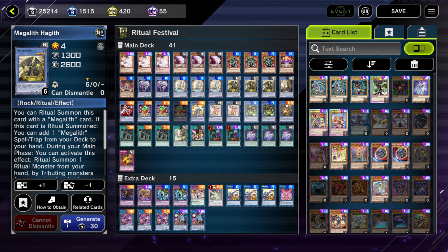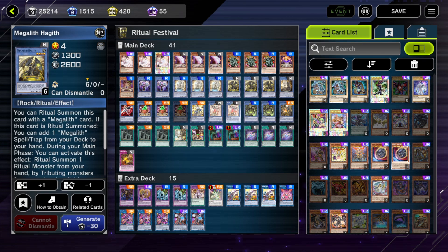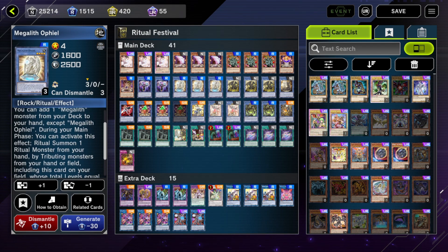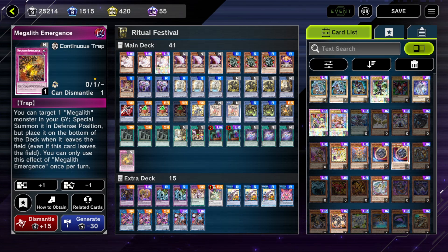The gimmick with all the Megalith ritual monsters is that they can all ritual summon other Megalith monsters from the deck, and when the other ritual monster is special summoned, they gain effects. Ophio is a monster searcher - when you ritual summon Ophio using another Megalith monster, you get to add another Megalith monster from your deck. Hegiv is a spell/trap searcher - you get to add a Megalith spell/trap, so you could get the field spell Megalith Unformed. Megalith Immersion is a continuous Call of a Honda - it's a nice free follow-up.